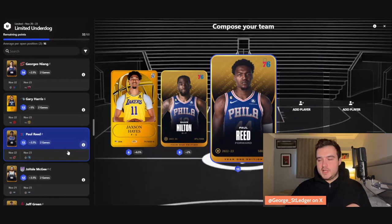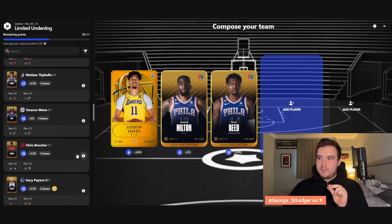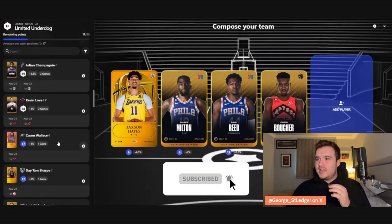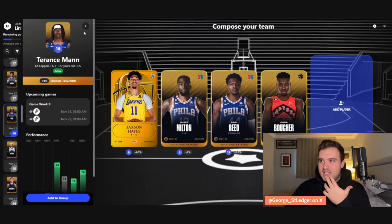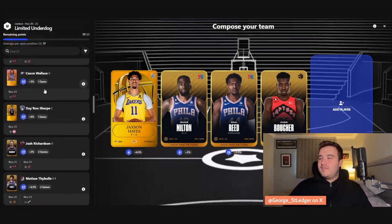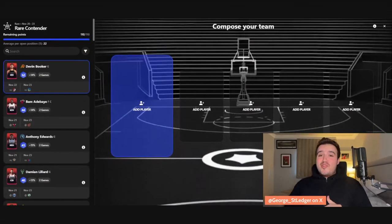Paul Reed — that back-to-back makes me feel Embiid might sit or get fewer minutes, making Paul Reed a smash play. Gary Harris is interesting but I might need him for the in-season tournament. Chris Boucher was a smash pick on contender this week — doubled his L10 because Jacob Poeltl's minutes are apparently up in the air. Terence Mann is in the starting lineup, so we pick Chris Boucher, leaving 17. We throw in Keyonte George Wallace — viable when he's the main guy. That lineup is submitted.